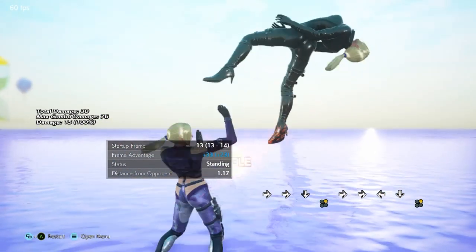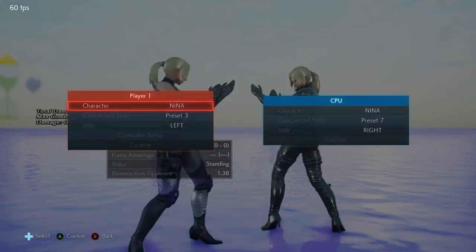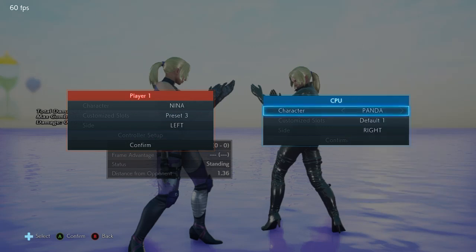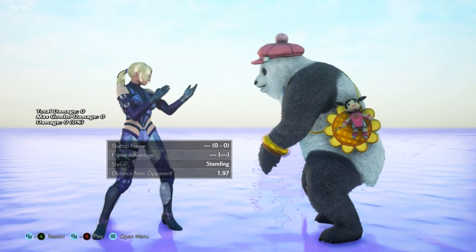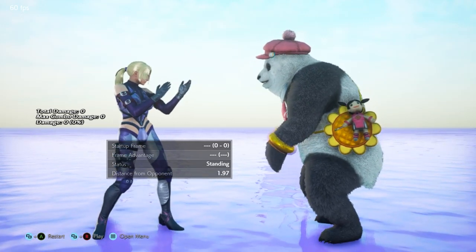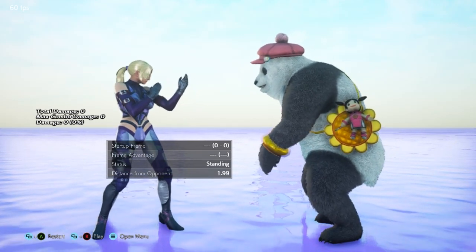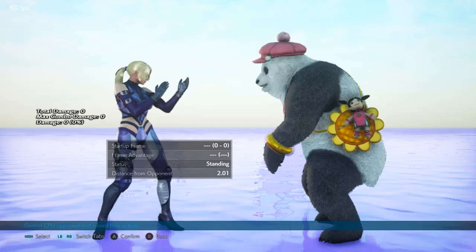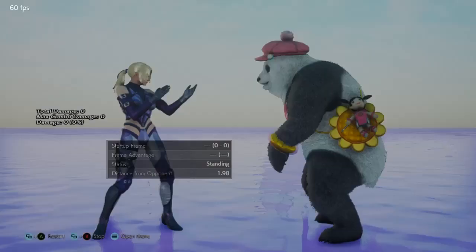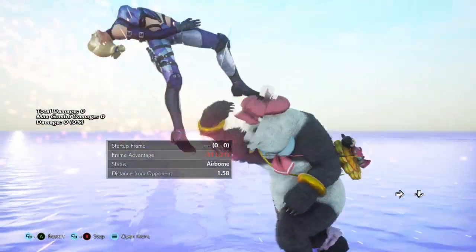The next property: I mentioned you're not going to use this as a block punish, more as a whiff punish. I want to demonstrate a few situations where you can see its evasion. We'll cycle through a few different characters — let's start with Panda. Generally when you sidestep and press a button, your character's hurtbox will increase and you become more vulnerable. But sometimes the button you use may instead shrink your hurtbox, meaning you can evade moves you otherwise couldn't. This is established with characters like Miguel's sidestep into Savage Stance.